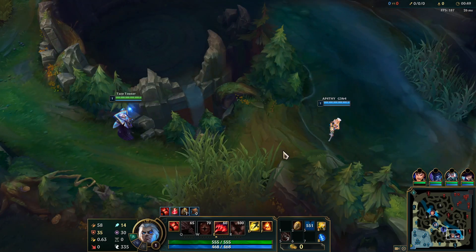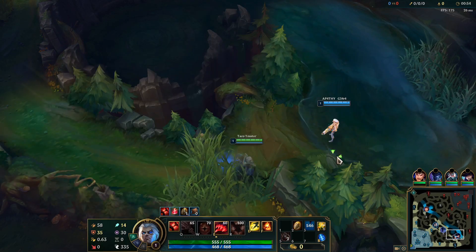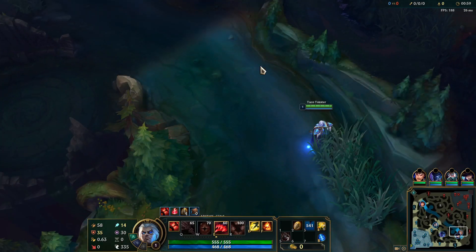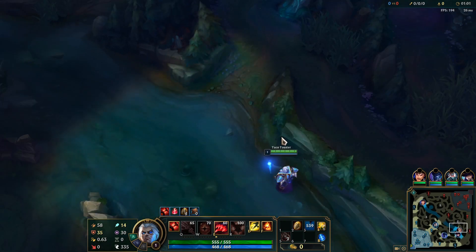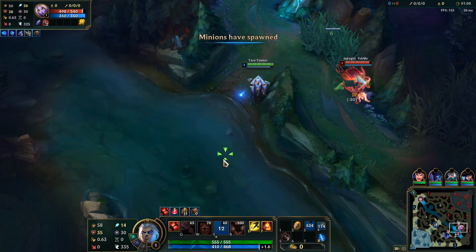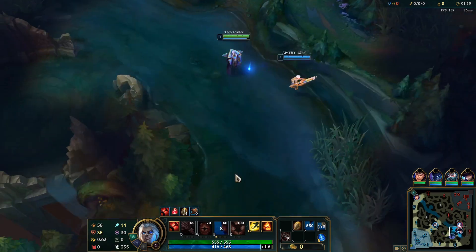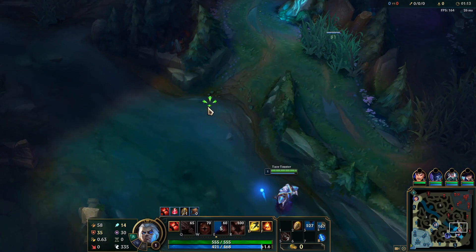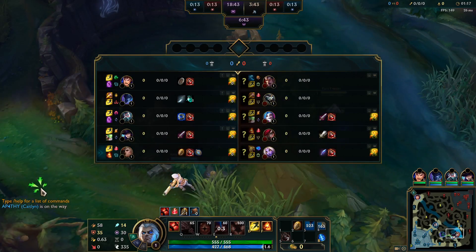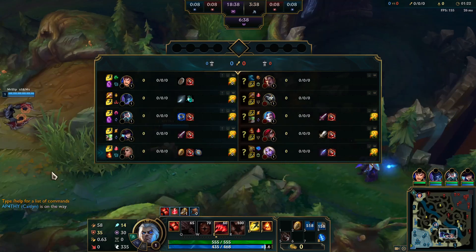I want to be able to run at people when I have my ult. They took away the Nimbus Cloak move speed on ultimate - now it's move speed on summoner spells. If only I had Frostfang, we've gotten a lot of gold. It's good damage and a little bit late to go back.